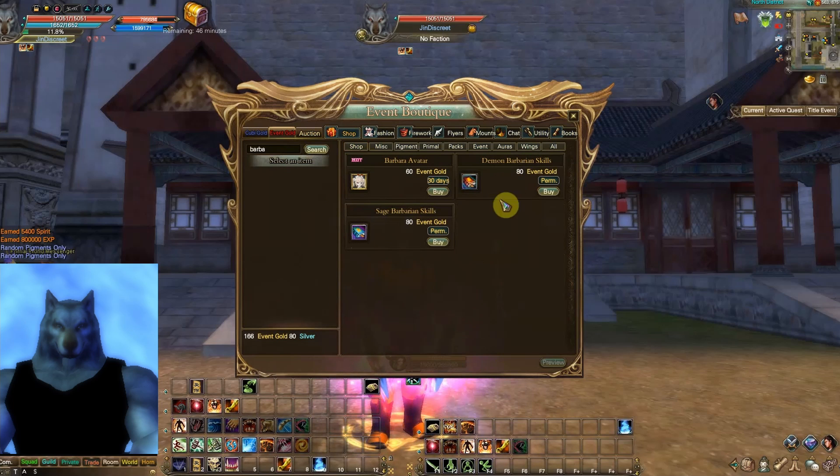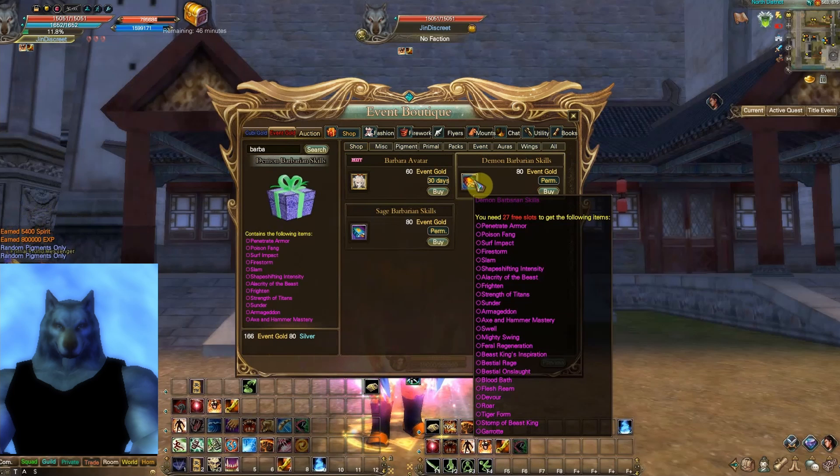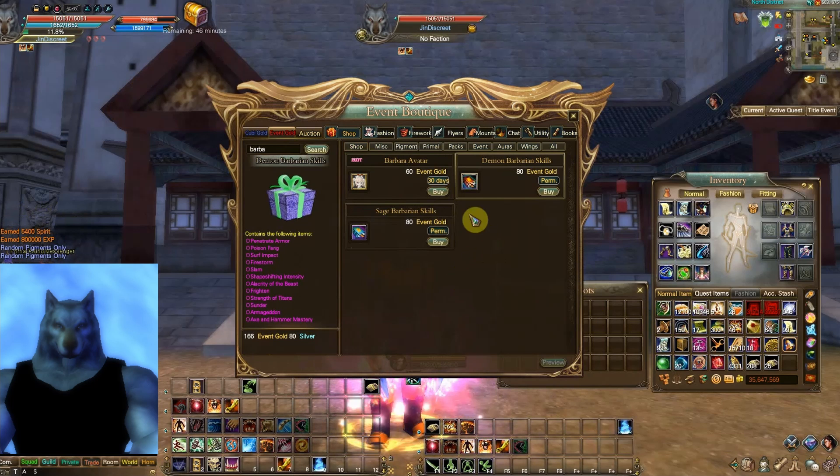It's only 80 event gold and you can get event gold really easily. I've got 166, so let's go ahead. Make sure you have 27 free slots — check that. Then go ahead and just buy it.